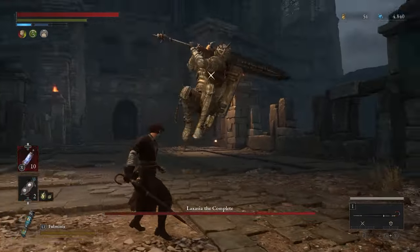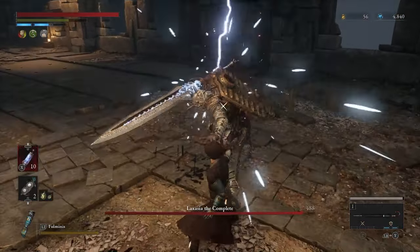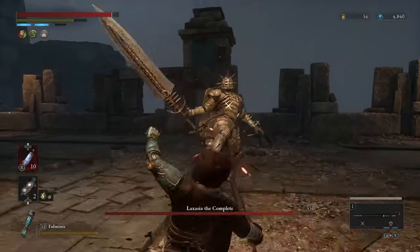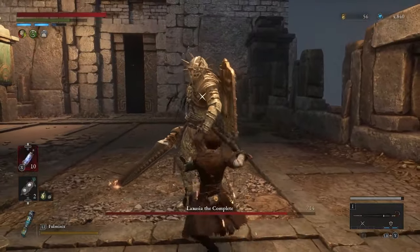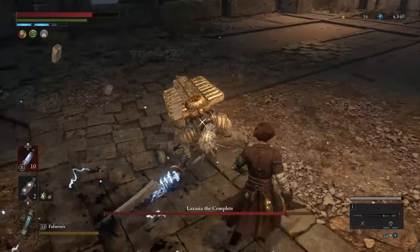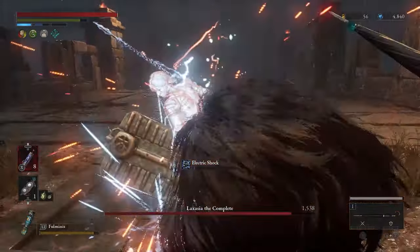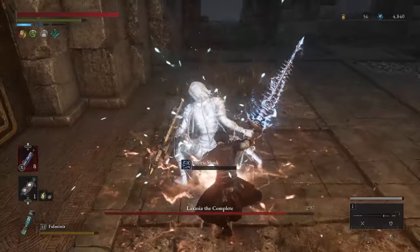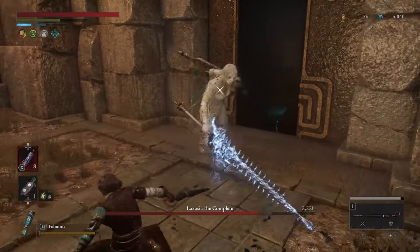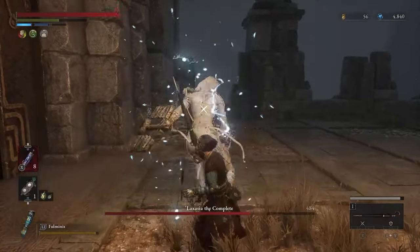Number 24: Laxasia the Complete. I thought the second playthrough would be easier but it took me 40 minutes to take her out. She goes from slow to fast real quick — the armor sections get easy after a while: attack a bunch, dodge through the attacks, get the acid going, stab her, and break her shield or don't. Then she takes the armor off. This gets harder — she has lightning powers, teleports around, and delays her attacks. Once you beat her, everything comes together.